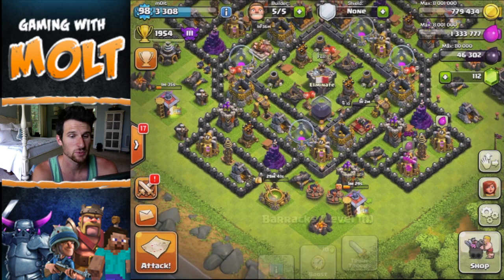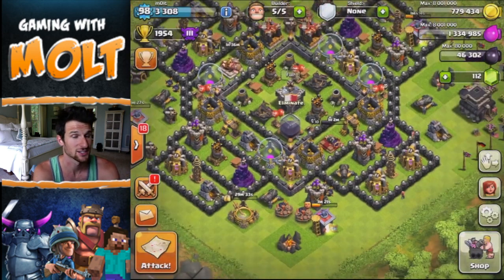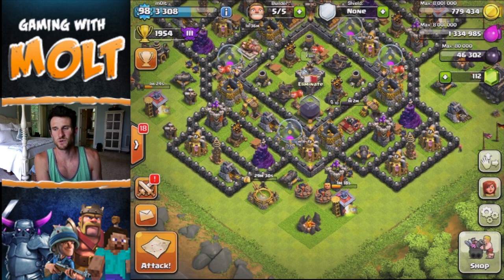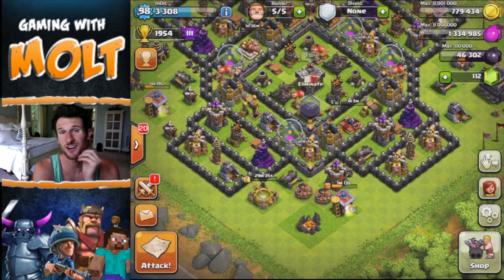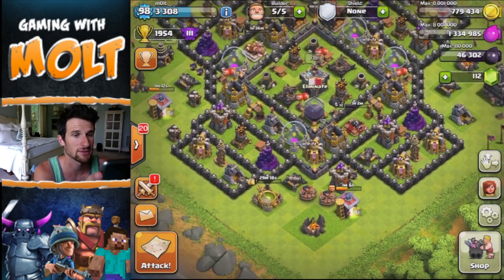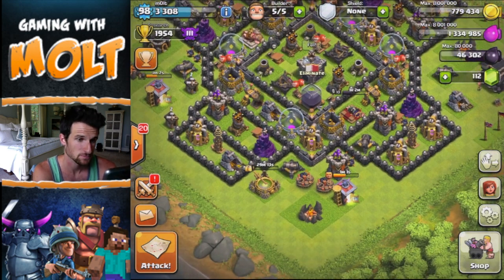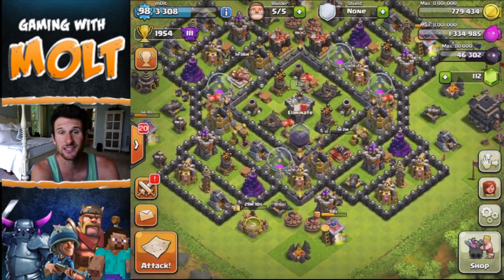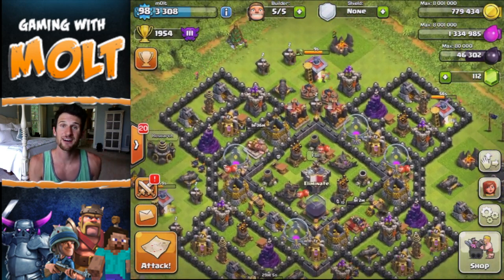Guys, definitely try this out. As you saw from those last two raids, that's almost 5,000 dark elixir in two raids — that's awesome. I know it's hard to find a raid with 3,000 dark elixir, but when you do, you'll be in great shape. I don't think someone without Wall Breakers would easily do this on certain bases, but it's possible. I generally look for a base that's maybe two walls away from the edge that you can go after.